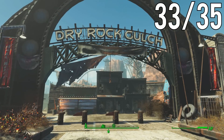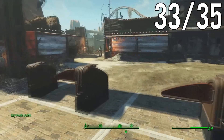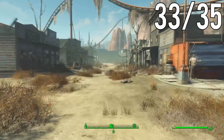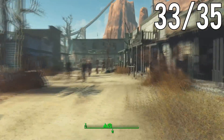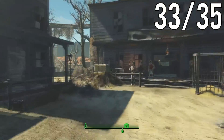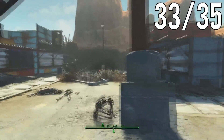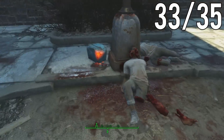Now let's head over to Dry Rock Gulch. Once you're here, go left inside and head straight back. Once you're in front of Doc Phosphate Saloon, head left and then straight back again — this is where the next StarCore will be, located next to two dead bodies.